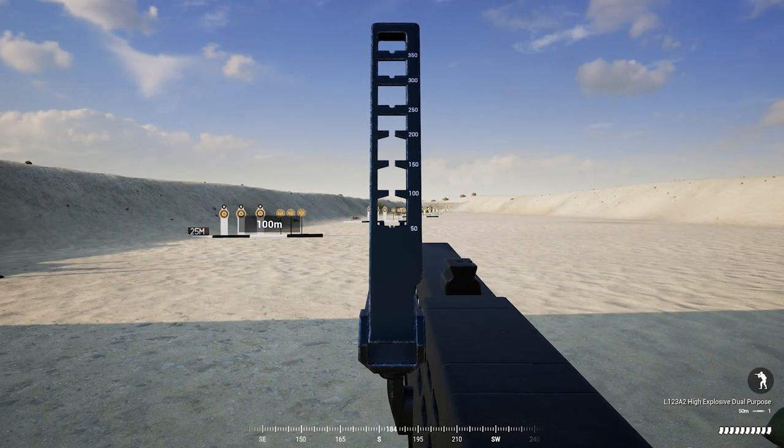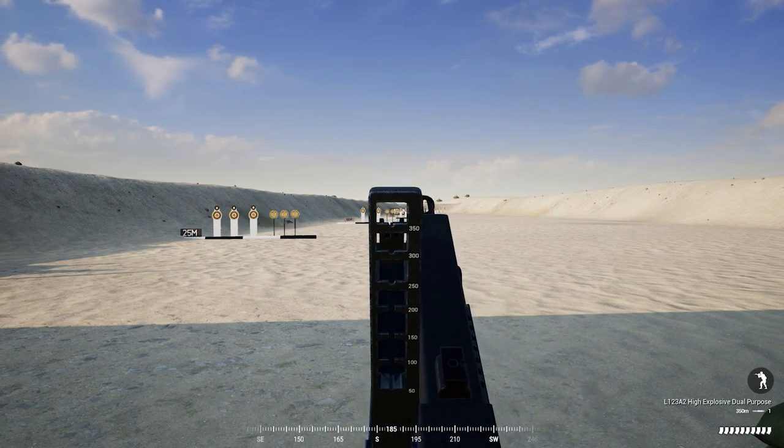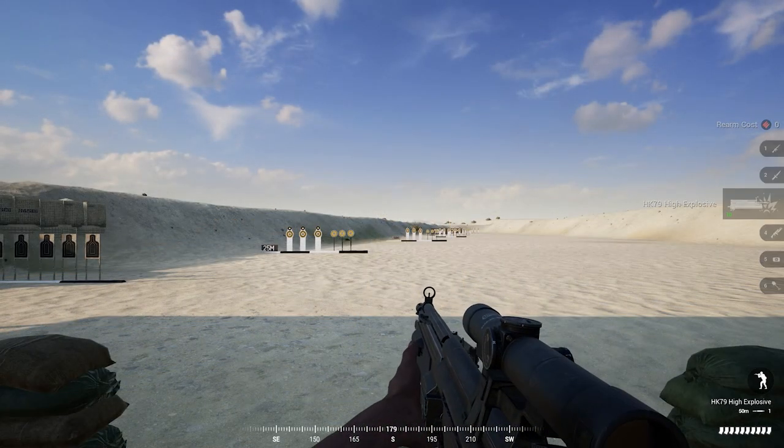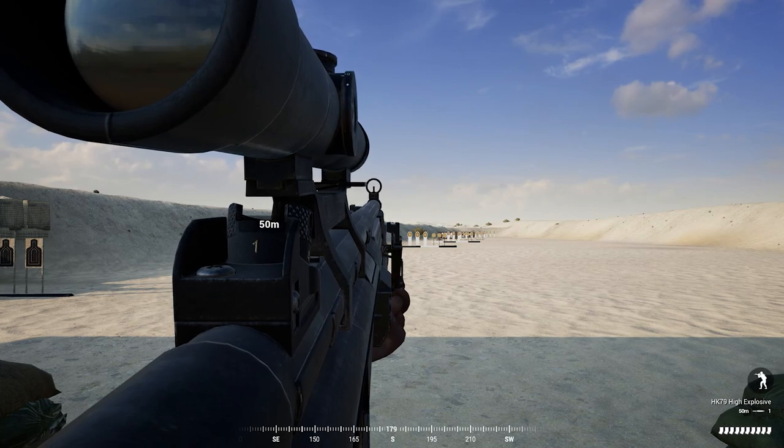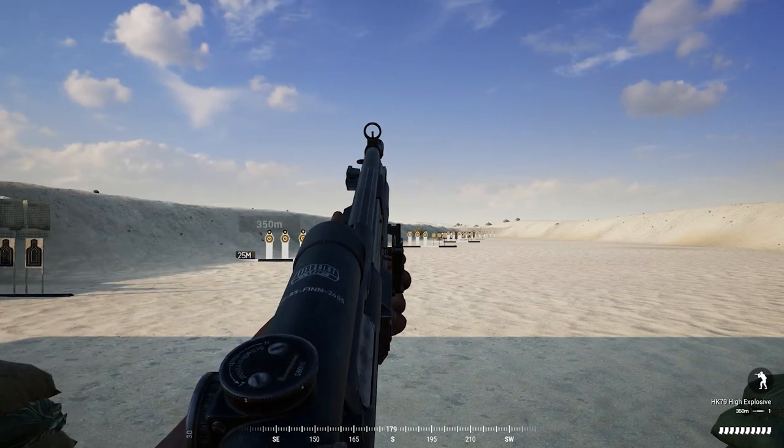For the British faction, your grenade launcher is zeroed at 50 meters by default and can be zeroed up to 350 meters in 50 meter increments. The MEA is the exact same, with their launcher zeroed at 50 meters by default and being able to be zeroed up to 350 meters in 50 meter increments.